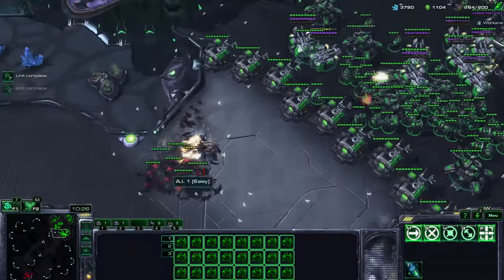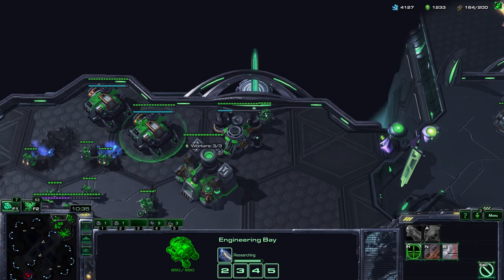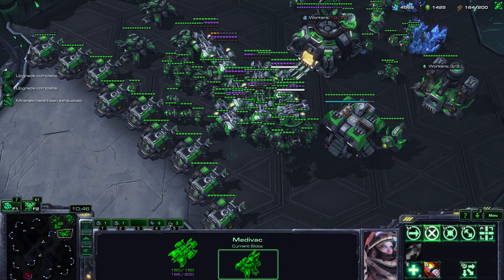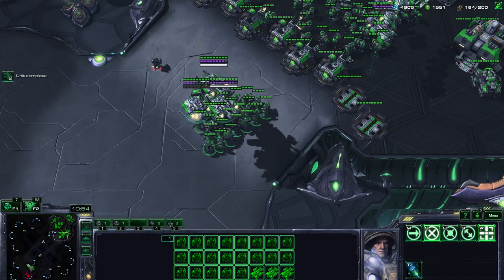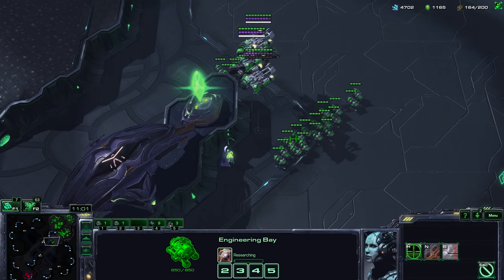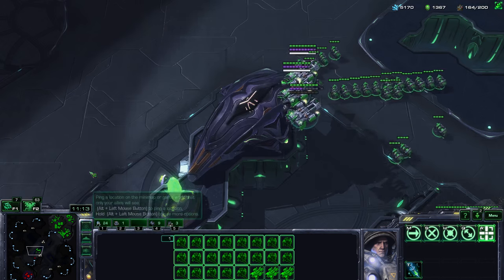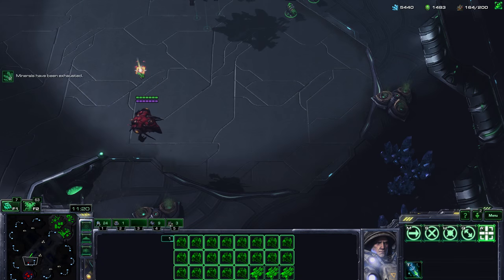Then you have timing attacks. Right now my 2-2 upgrades are finishing. If I were macroing a bit better I'd have 200 supply. A timing attack on my 2-2 means that the investment I put into upgrades long ago just paid off — because while the 2-2 is researching your units are no better than 1-1, and it's only once it finishes that your units become stronger. Now my marines do 8 damage instead of 6, and they have 2 armor. As that investment finishes, now is the point where I'm strong and able to attack.